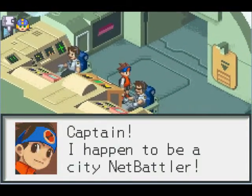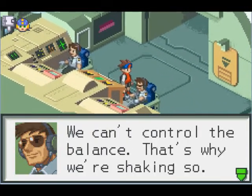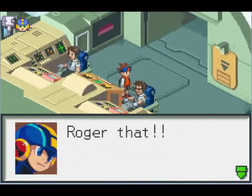Captain, I happen to be a city net battler. A bug broke out in the right wing program. We can't control the bounce — that's why we're shaking. We're in danger of crashing if we don't respond. Put your faith in us. Mega Man, we're needed in action. Roger that.